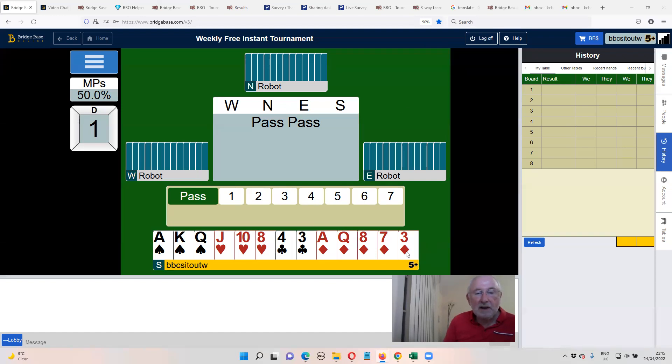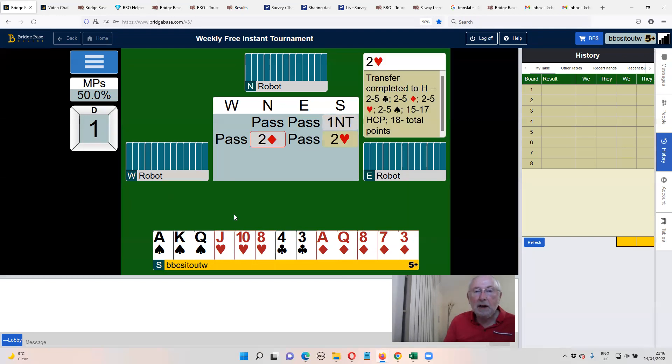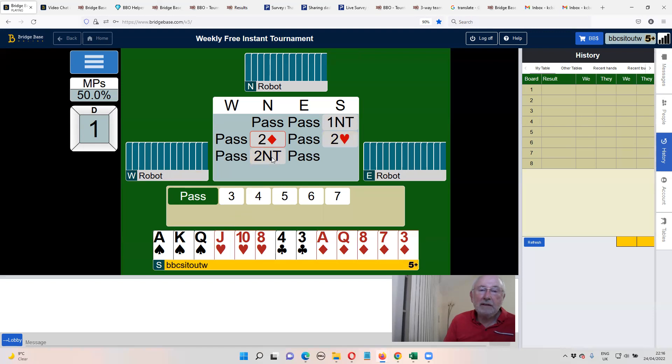On to this week's hand. We're starting with a 16-count, and this is a 5332, which counts as balanced, so the robot opens one no trump. Two diamonds is a transfer to hearts — with the robot this is normally a sign-off, unless you have a maximum and four-card support. Now the robot has invited us to either game. They've got nine high-card points and five hearts. We've got three hearts and 16 points — that's 25 points. My points are in my long suits and there are no wasted values in my doubleton. This is a pretty good 15 points, so I'm going to go to four hearts.